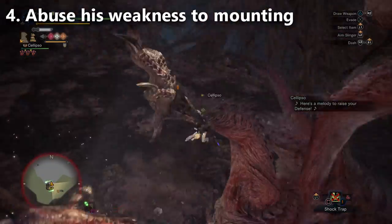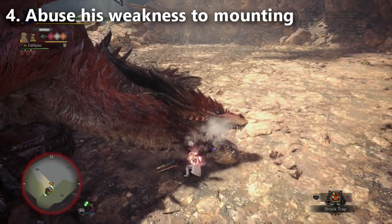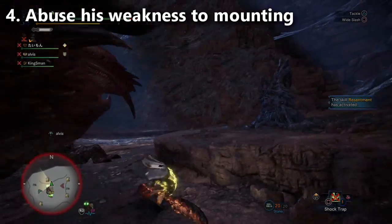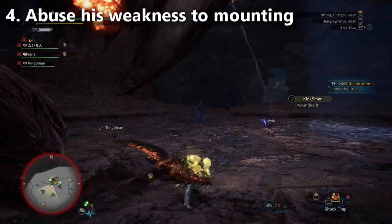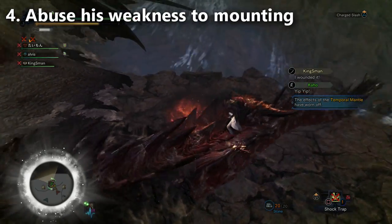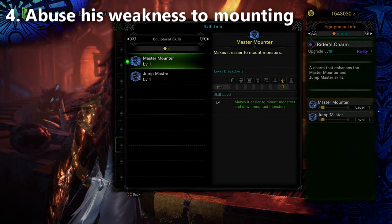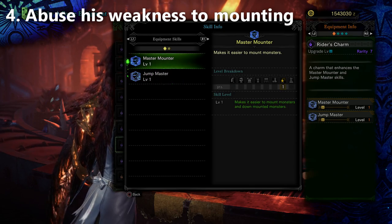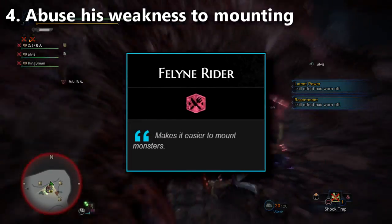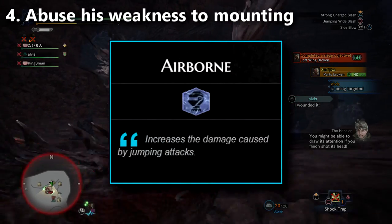This is a really effective way to crowd control Safajiva in its most dangerous stage. So how do you deal more mounting damage? There are primarily three ways. The first is something a lot of people have forgotten — the Rider's Charm, which gives you the Master Mounter skill. You'll have to give up your Charm slot. There's also a Feline Food skill called Feline Rider that gives you more mount damage. And finally, you're adding the Flight Decoration to your build, which lets you deal more aerial damage.